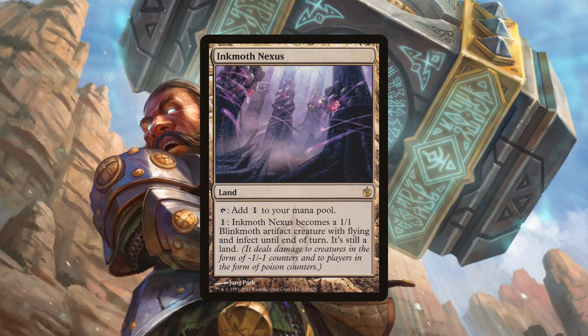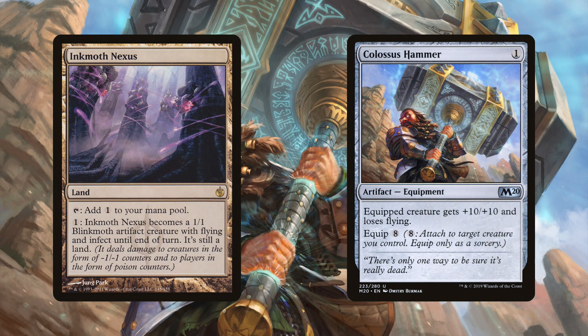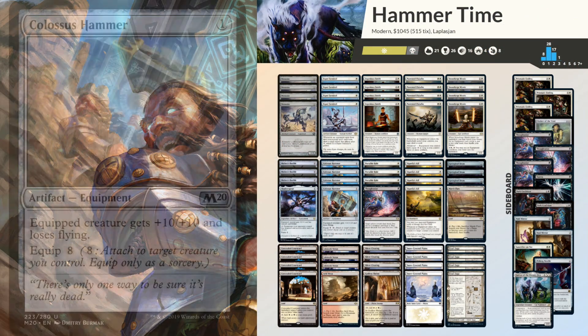The deck has one more notable land in the form of Inkmoth Nexus. It animates into a 1/1 flyer with infect, which is pretty crazy with Colossus Hammer — it can kill the opponent in a single attack. It does lose flying when animated, which is important to note. But if your opponent is fully tapped out, you can animate Inkmoth Nexus, equip Colossus Hammer if you have it in hand, and swing with 10 infect — the opponent gets 10 poison counters and dies instantly. This is a constant threat that opponents always have to play around.